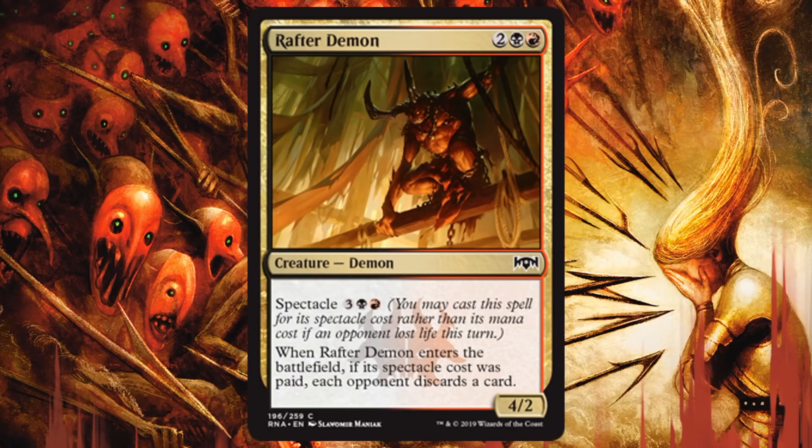Rafter Demon — this one's okay. Spectacle cost of 5, which is one more than 4 because you get an extra ability. That ability is: if it enters the battlefield with Spectacle, each opponent discards a card. The problem is it's super fragile at 4/2. I don't like paying 5 for a 4/2, I don't like paying 4 for a 4/2. It's bad economy. I don't mind the discard effect, but I'm not all-in on that plan if I'm in Rakdos colors — I might care more about just keeping the pressure on. If I can avoid this one, a lot of the time I think I do. Not unplayable, but many times you will have better things.